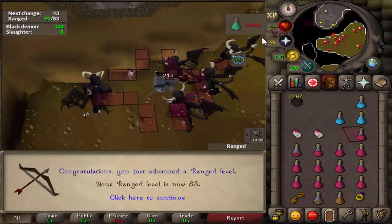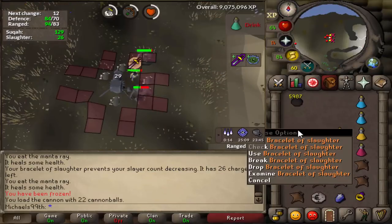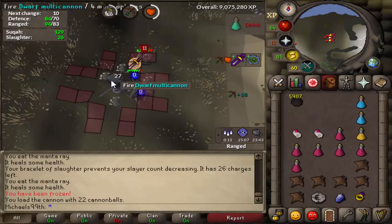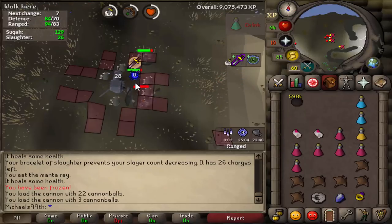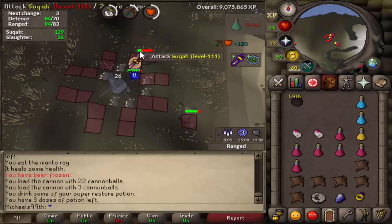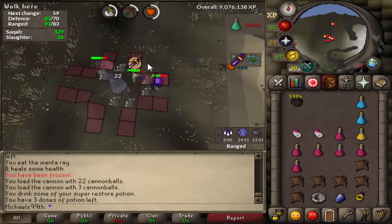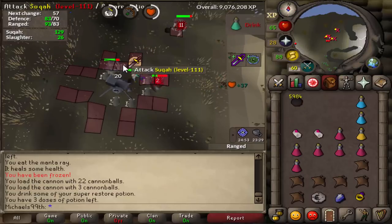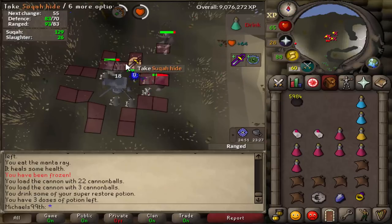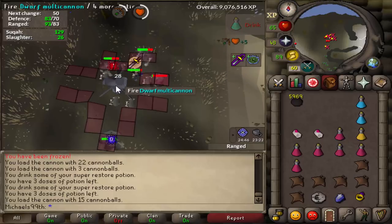I just got 83 range during the Black Demon task. For Suqahs, I place the cannon here and use the Bracelet of Slaughter — it's where OSBuddy tells you to place the cannon. Then I stand north-east of the cannon so most of the Suqahs get the double hit. I'm not 100% sure on this cannon placement because I heard people talk about it being wrong in Runelite, so it might be wrong in OSBuddy too. If you're good at Slayer, please tell me if this is the correct cannon placement or not.